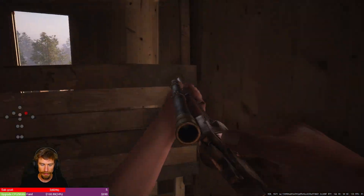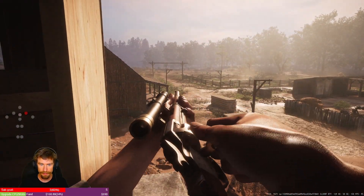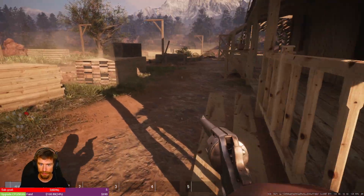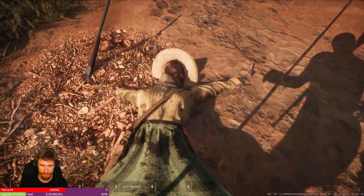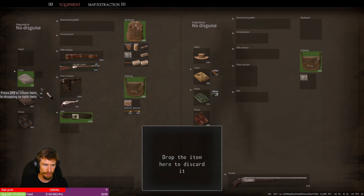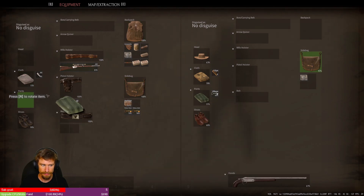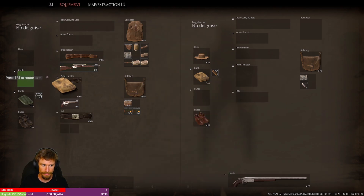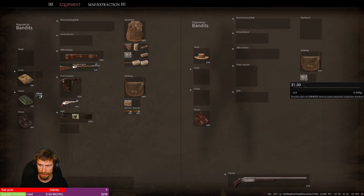Now that the coast is clear, we're going to go check Annie's body and see if we can get ourselves that sheriff's star and the village key. Unfortunately we weren't able to find the sheriff's star this time, but it is a good money item. It isn't used in any of the barters — it's kind of fun to have in your breast pocket if you're pretending to be a sheriff — but generally I like to sell those for the money.